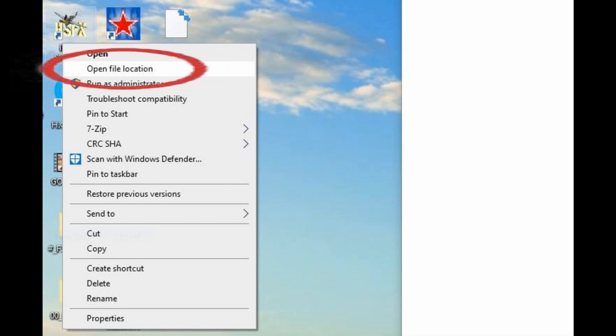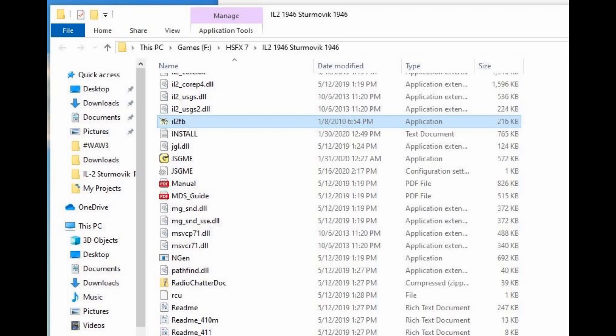Go to your shortcut and right-click it. Open the file location and see where your exe file is to start the game. That's your target for the ReShade installation.